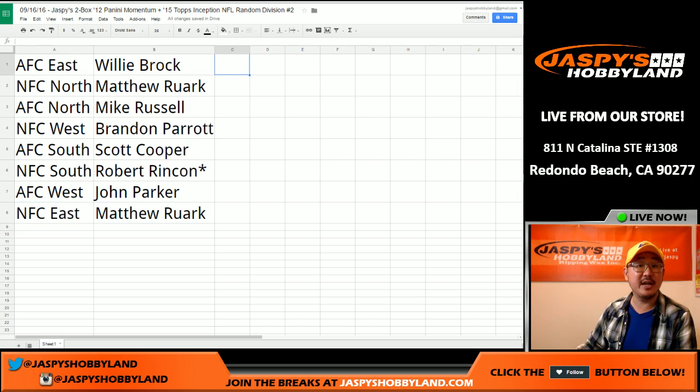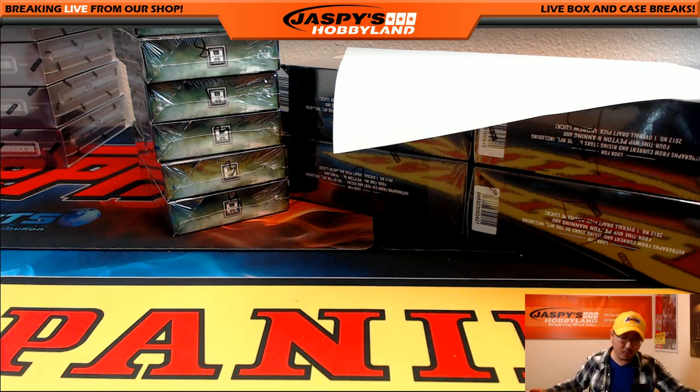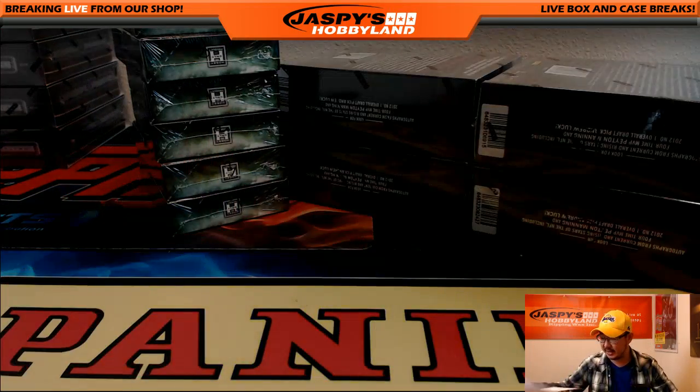When we come back we're going to see if there are any trades in the divisions, and then we'll have the two-box break. Stick around. Welcome back folks — there were no trades in this break, so that list you saw on the previous screen remains the same. This is random division break number two on the 16th of September.